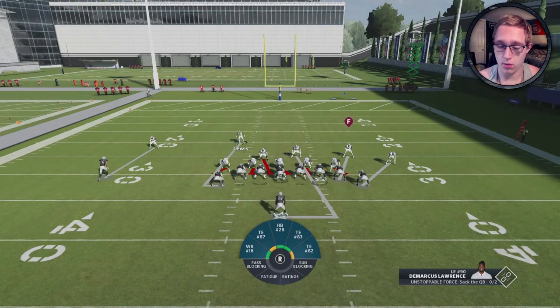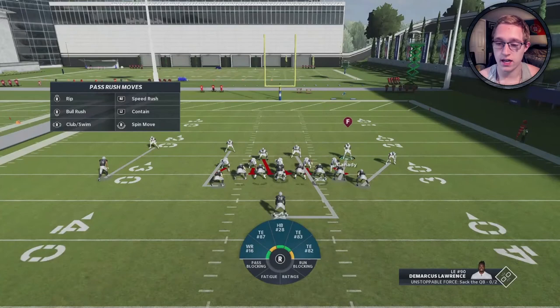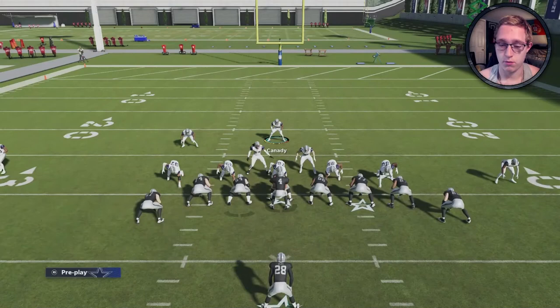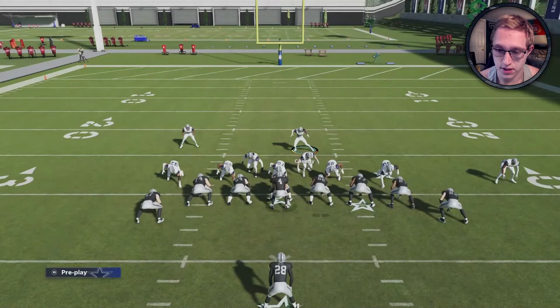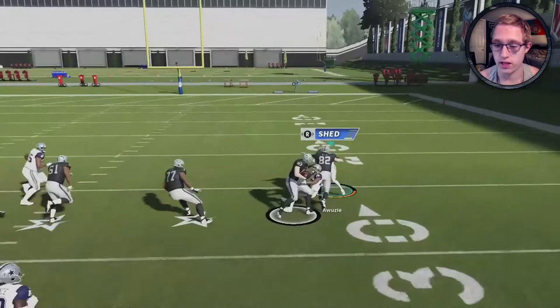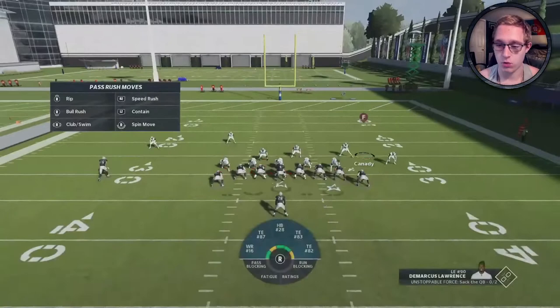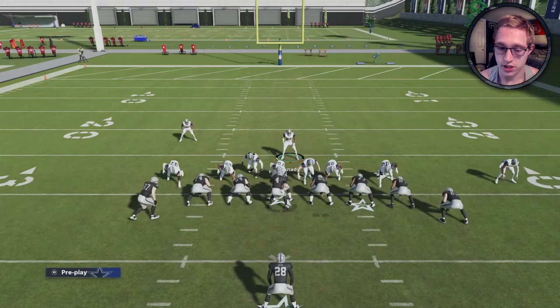If there's a tight end and receiver to one side, user the safety on that side since there are two tight ends. Blitz all linebackers, press multiple times — all you need is for that linebacker to come down. Then slant defensive line to the left. User the safety manned on the running back or a tight end — you don't want to user a guy manned on a receiver because it leaves someone open.